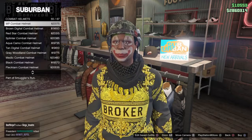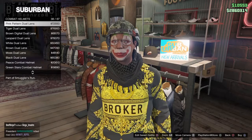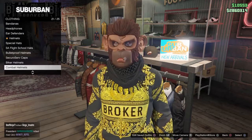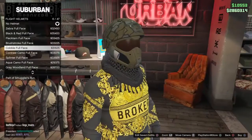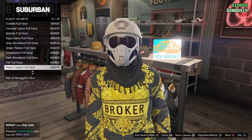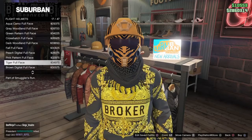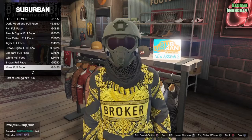Go to helmets and go down to flight helmets — combat helmets, flight helmets, you know. Scroll all the way down to the black flight helmet, the black full-face helmet.